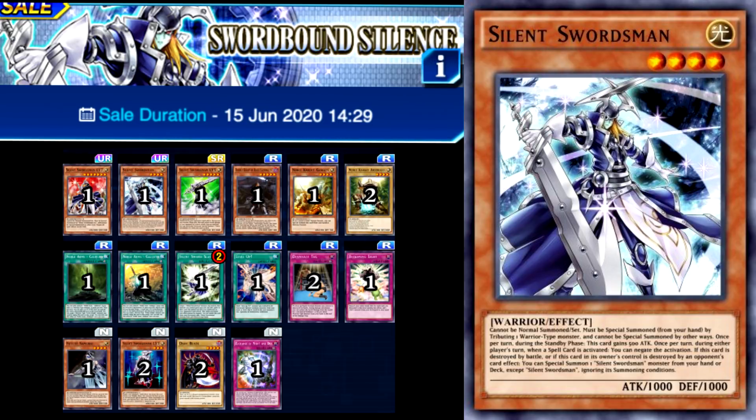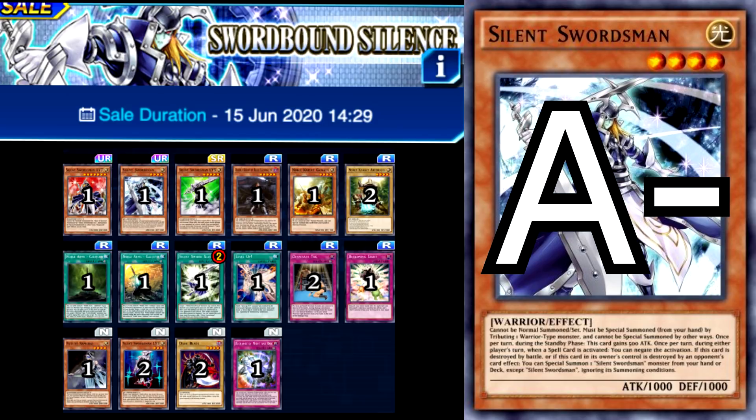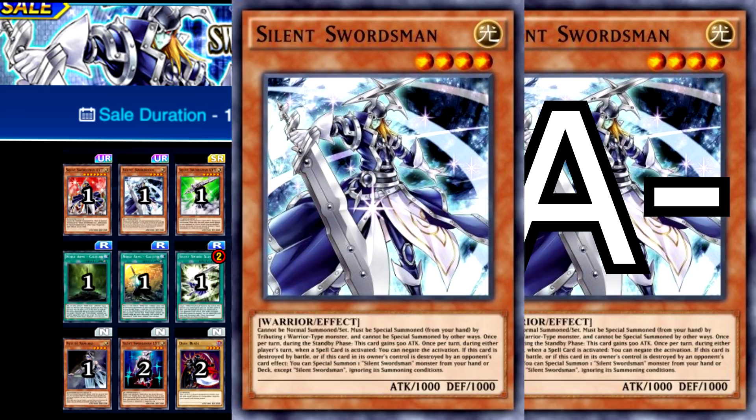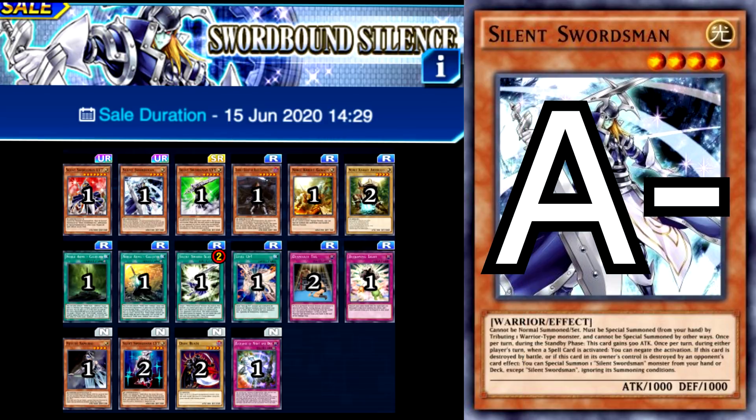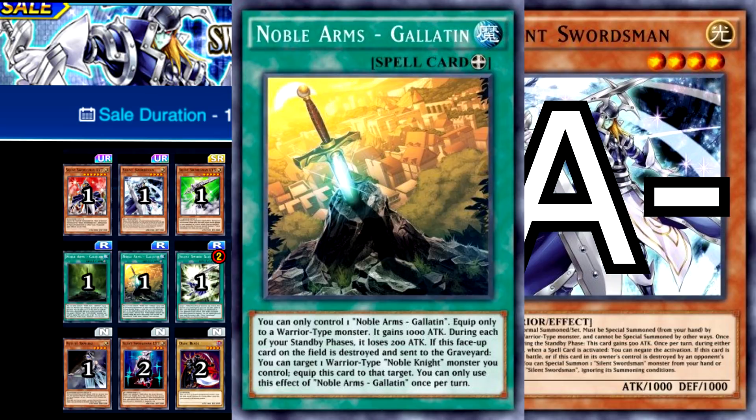Swordbound Silence is one of the most interesting decks to review, as to me it's always been so close to being great but never quite reaching the top, so I'll give it an A minus. The deck contains the Silent Swordsman archetype, which is very similar to the Silent Magicians, but sadly hasn't been able to impact the meta nearly as much, at least not at the tournament level. Silent Swordsman and his level 7 counterpart are both really powerful versatile cards, basically able to be teched into any Warrior deck you please, so whenever a new Warrior archetype is released into Duel Links, you know some will be trying this out. The Silent Swordsman archetype isn't the only competitive archetype within this structure — it also contains some Noble Knight equip spells that are basically needed to play Noble Knight, and those decks have had some tournament success in the past.